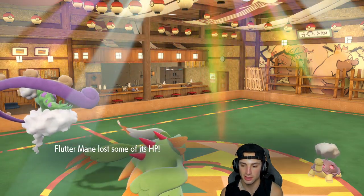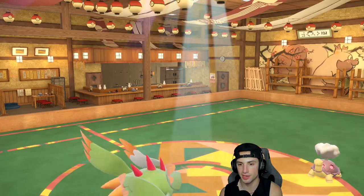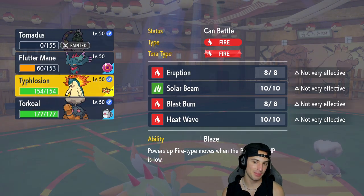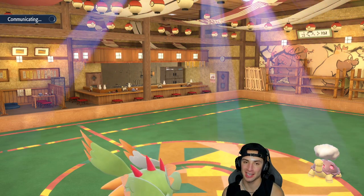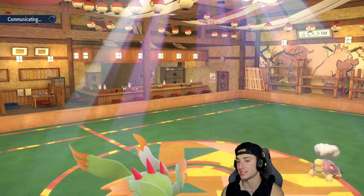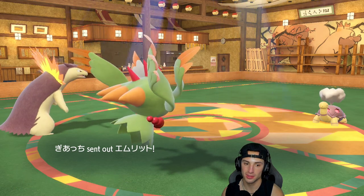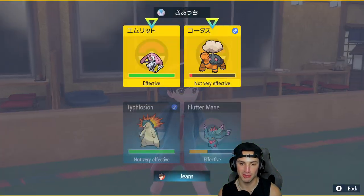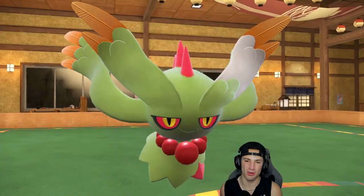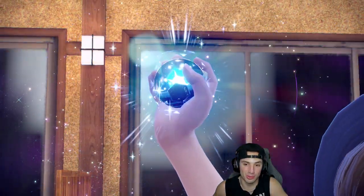With Choice Specs, Typhlosion's probably going for Eruption again — or Heat Wave? Going for Heat Wave, okay. Tornadus drops out but I think we're diving here — we can bring out Typhlosion, the sun is already out, and I can Terastallize into Fire and start popping Eruptions. This is exactly how I wanted things to play out — get some nice damage with Flutter Mane, get that sun set up, and most importantly get the Tailwind. Typhlosion's speed is around 160 something which is huge. We're getting the Tera boost, the STAB boost, the Choice Specs boost, and the sun boost — we are not playing around!